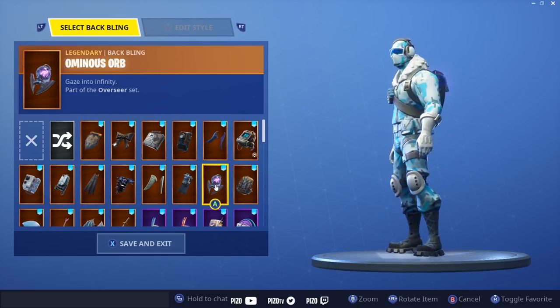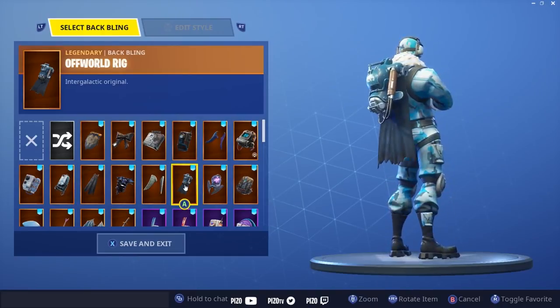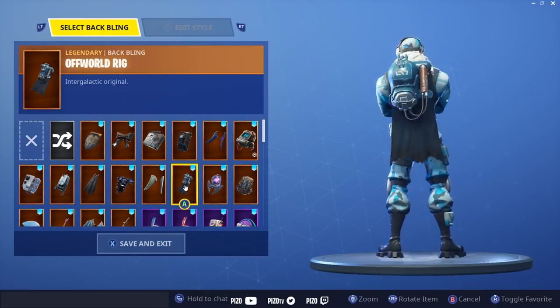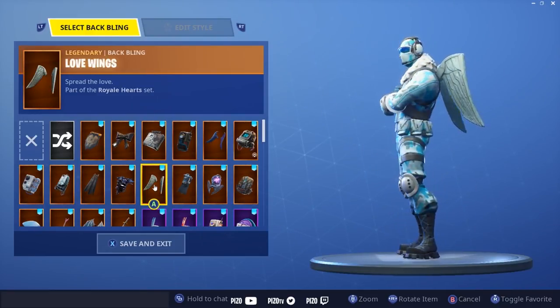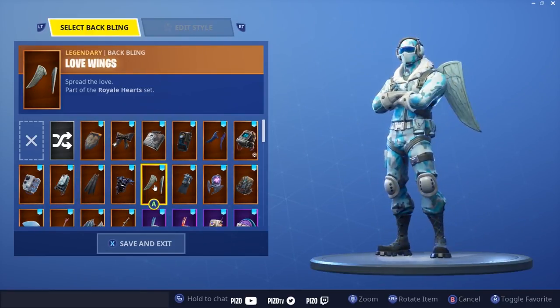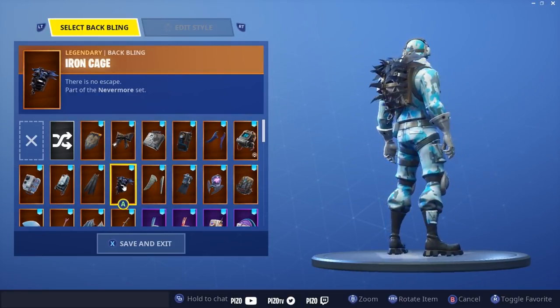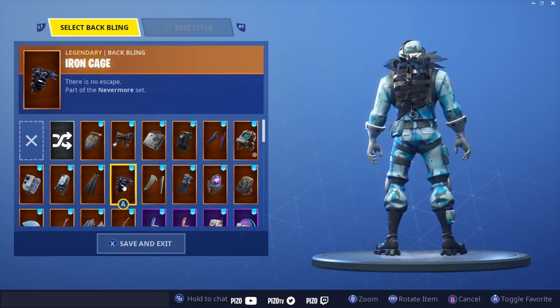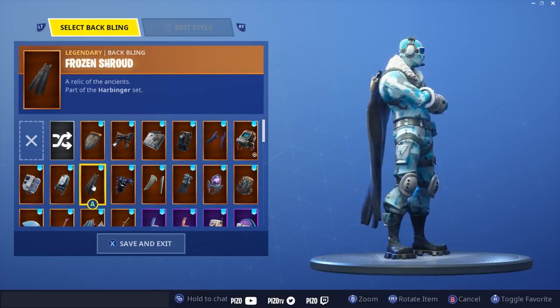Ominous Orb — there's no purple on the outfit but it's not terrible. Offload Rig actually looks pretty good; I think I'd like it without the cape on this occasion but not bad. Love Wings looks great — looks really good, nothing more to say. Iron Cage is a little dark but I do like this back bling so I had to slip it in the showcase.